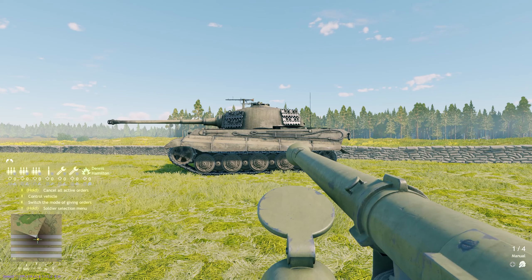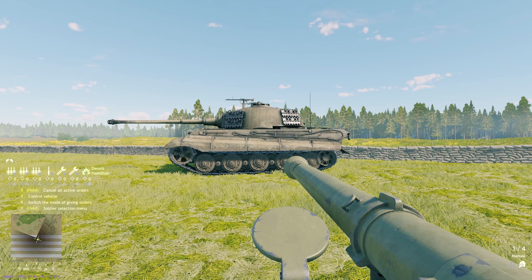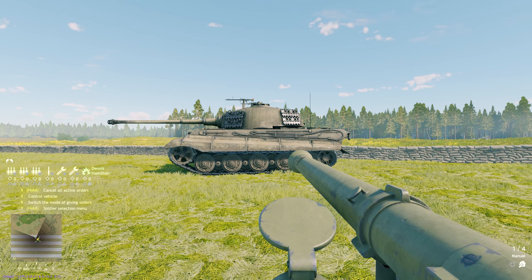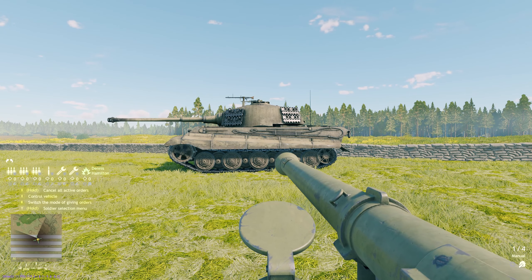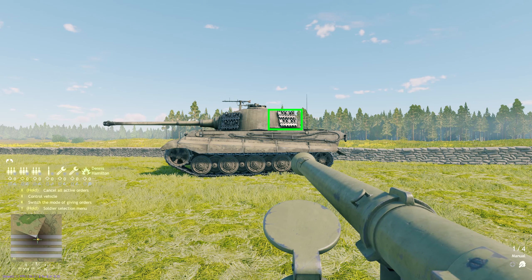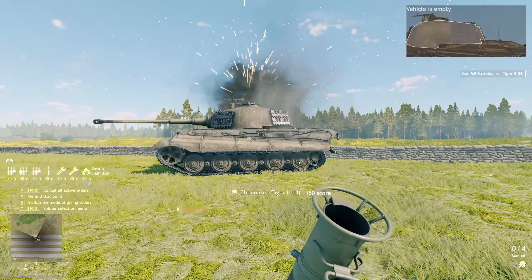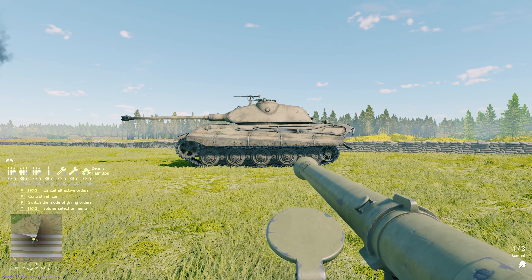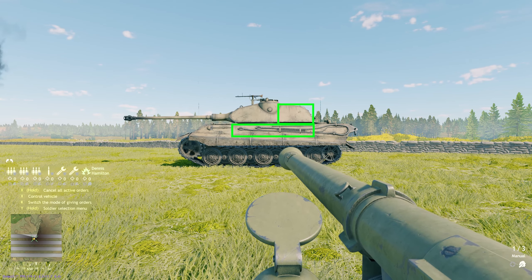Finally, the King Tiger — one of the most feared vehicles in the game and the biggest German tank currently. This thing is no joke; it's basically impossible to take down from the front. However, one player with an M9 bazooka on the side is very effective, because it has two easy-to-hit, giant ammo racks located in the turret and in the side, just like previous German vehicles. The Tiger 2P is identical — the same weak points: one in the turret and one in the side.